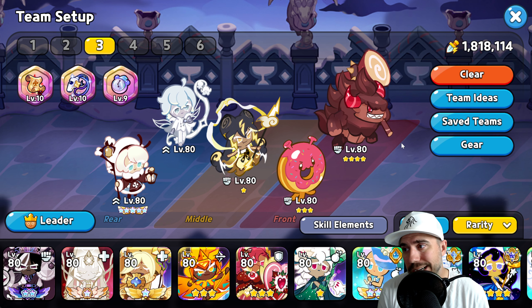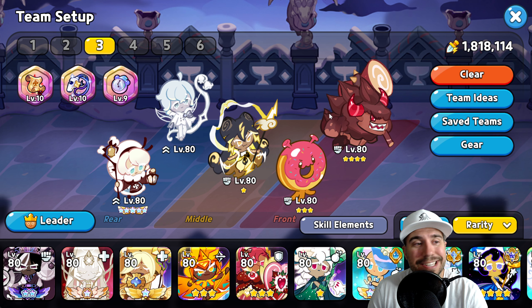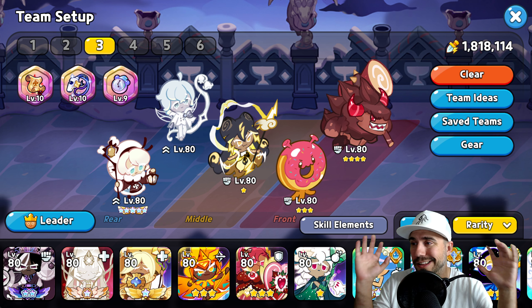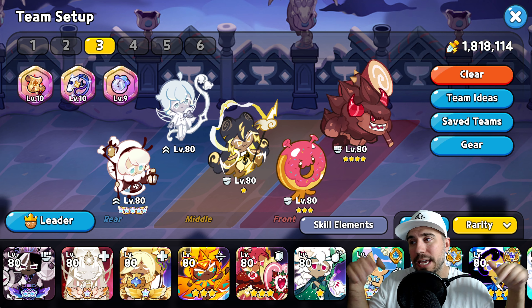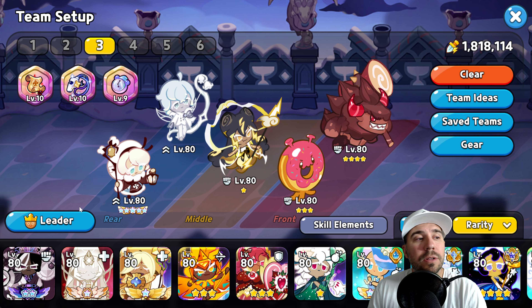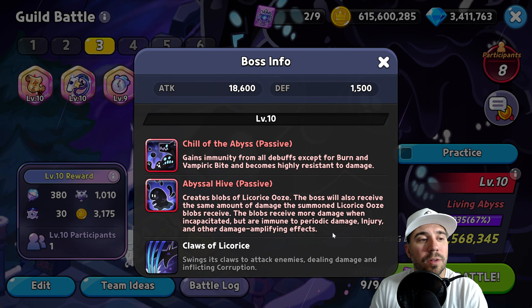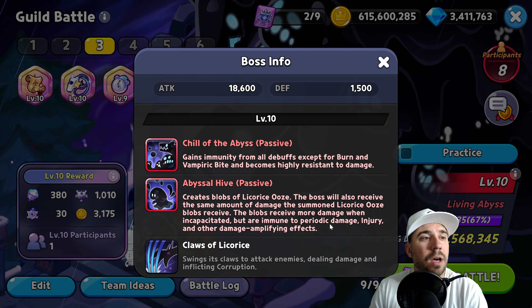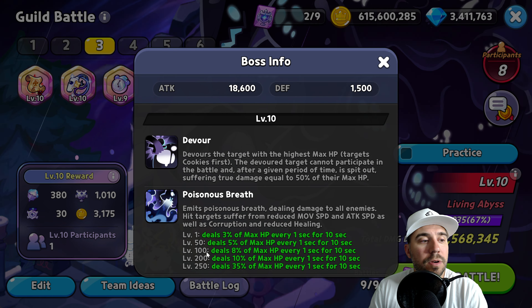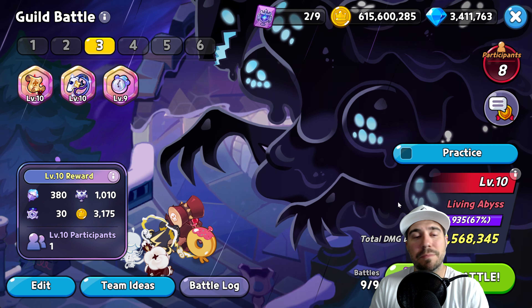Let's talk about this team a little more. We're running three strong frontliners — each of them has AOE attacks, can handle a ton of stuff upfront, and pass that damage around and amplify it. We've got a double heal going on here. Because we're on a lower level, make sure you're tweaking for the one that deals more damage. The Living Abyss boss scales at 8% of max HP at level 100, and 5% at level 50.